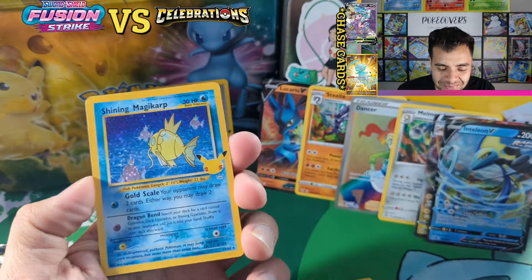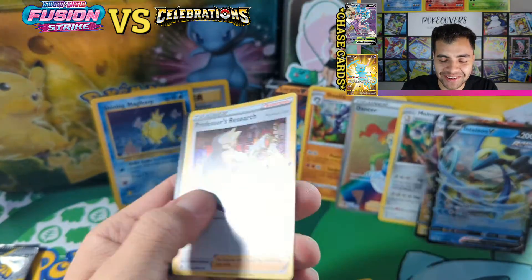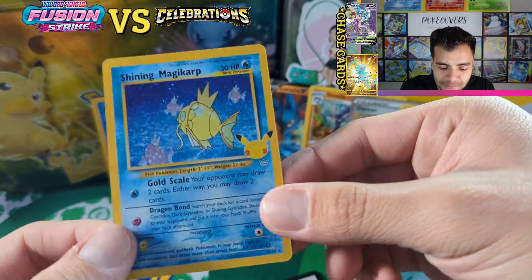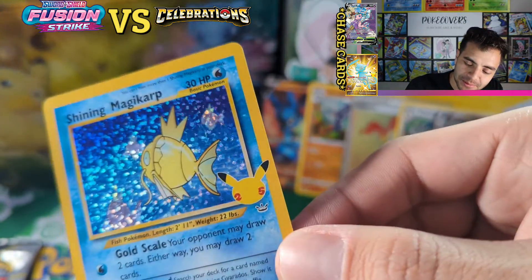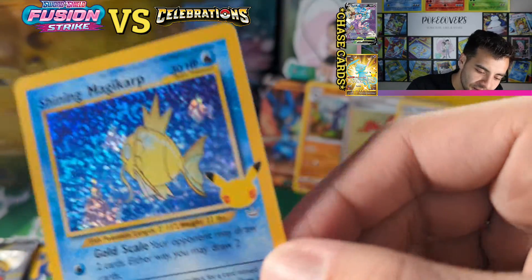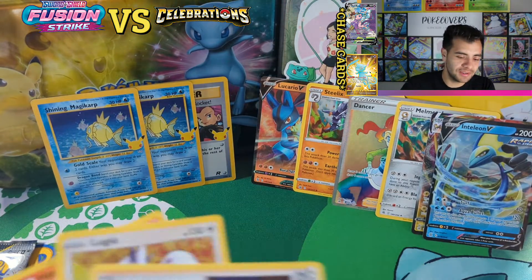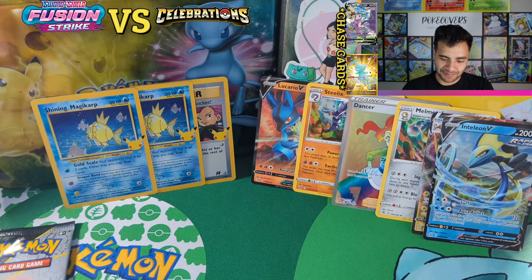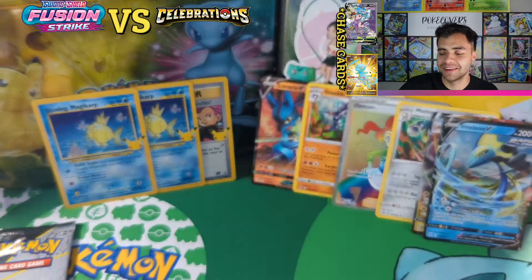Can we just pull another Shiny Magikarp? And the Professor's Research — wow, they must know I love fish! We will take it. What a beautiful card — two fishes and one ETB! I now have to give it up to Celebrations for sure. I just pulled two Shiny Magikarps and one ETB — what are the chances of that?